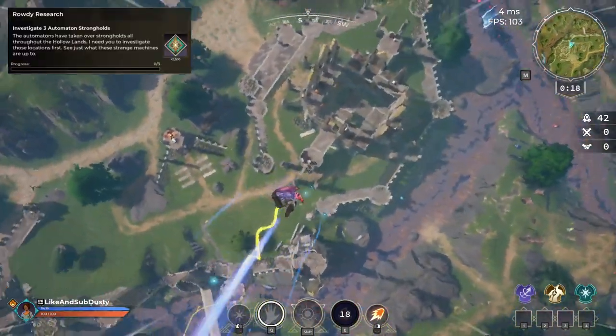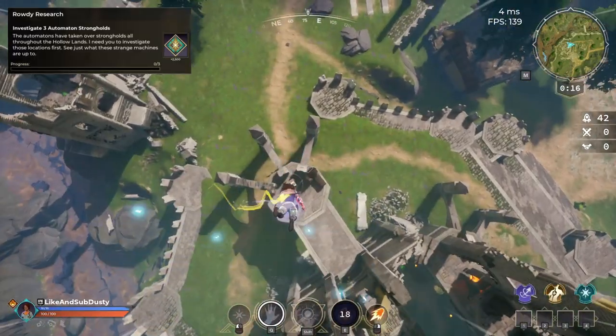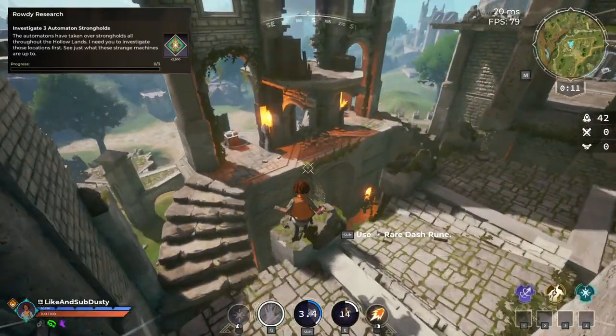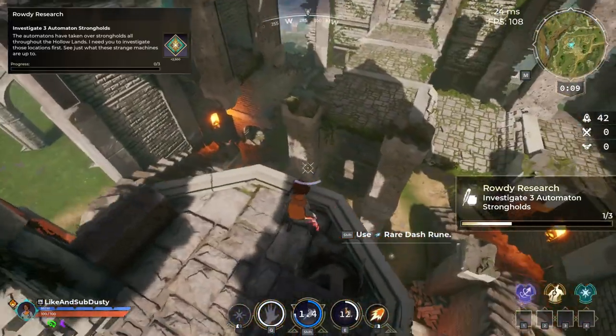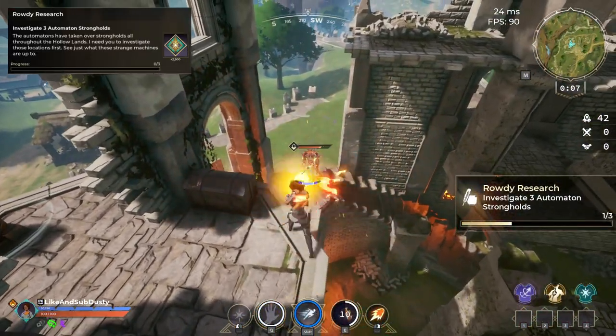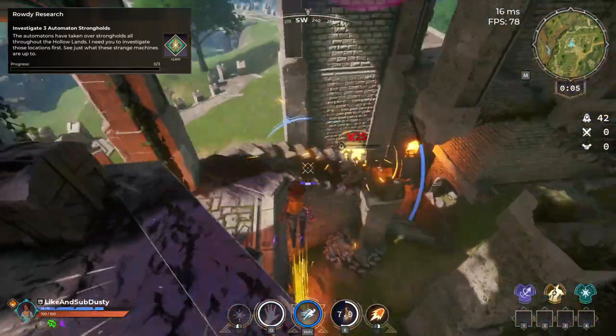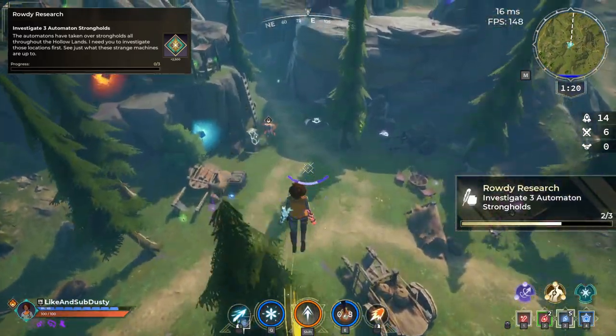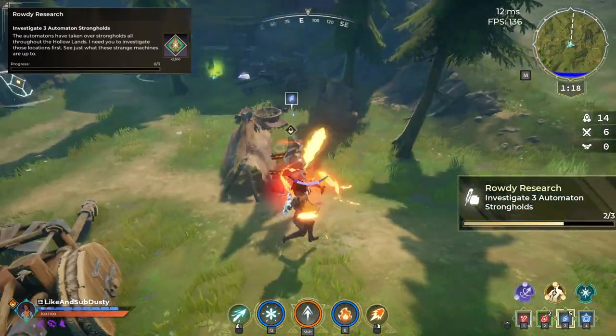For the first quest, all we have to do is investigate three Automaton Strongholds. This is a really simple quest that you can probably achieve passively just by roaming around the HoloLands. These Strongholds are the locations where the Automaton spawn and they can be found all throughout the map. These are the three that I chose to go to, but there are several others you could go to as well.